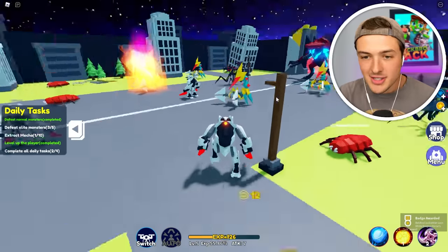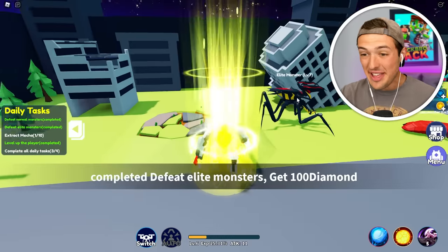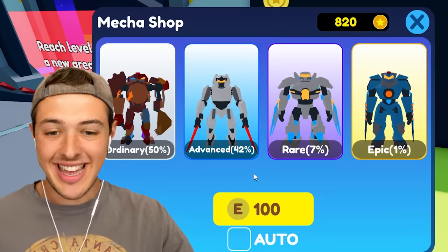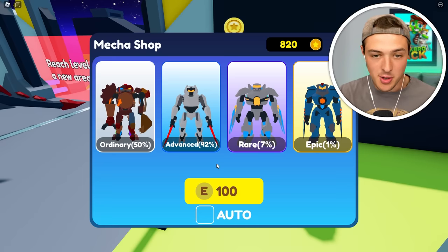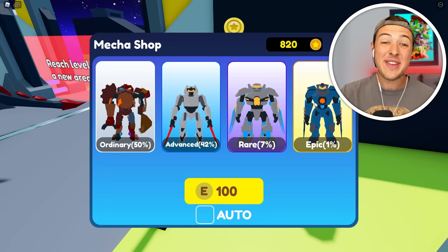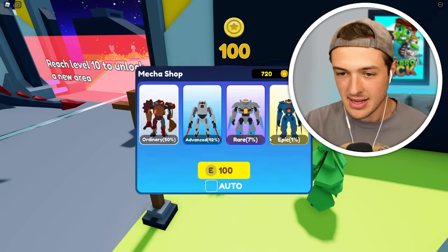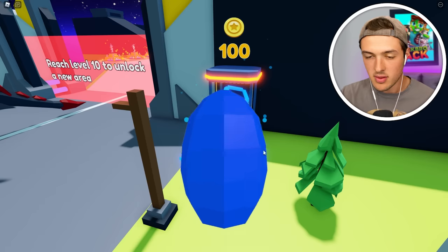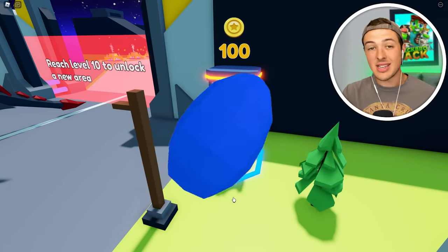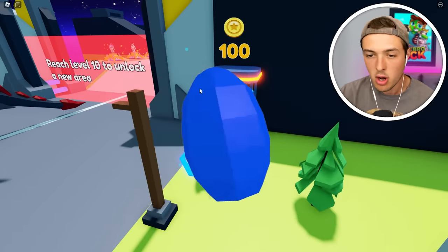If we go over to the lucky block crate, we should be able to get at least another mech suit. Right now we have the advanced one, but there's a chance we can get the rare one or even the epic one. We got more XP — and if we get the same suit twice, it gets converted into experience automatically, which is awesome. Normally in other games you have to do that by yourself, but this one does it automatically.